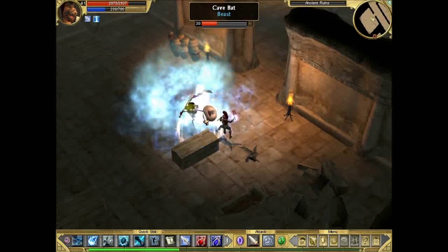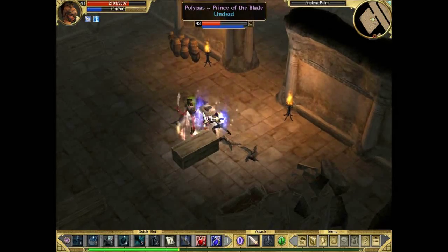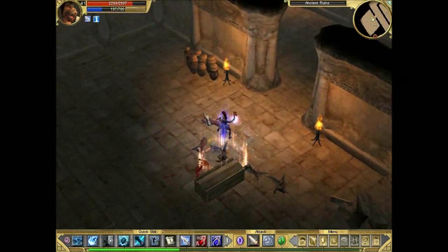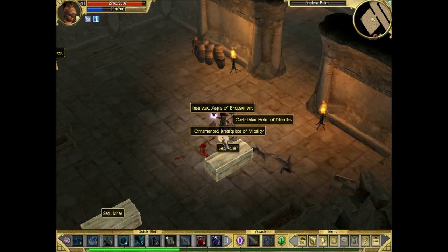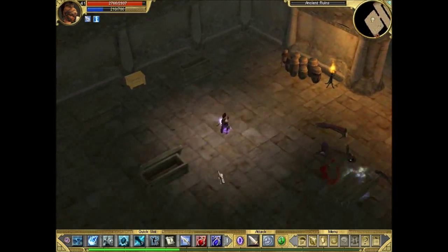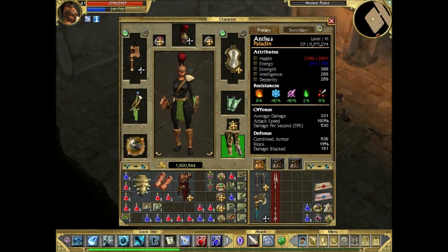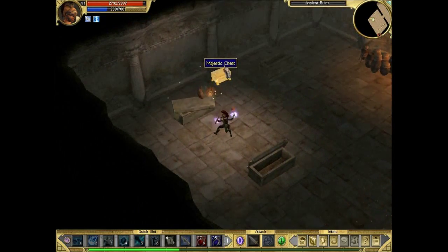That's Polypus, the Prince of the Blade. He does a Rally which heals him, and every time he hits us it causes a cooldown on our skills — I think he has some skill disruption on his gear. Those are the greaves he dropped — not too bad, but we'll stick with our current ones because ours give us a Dexterity bonus which we really need.